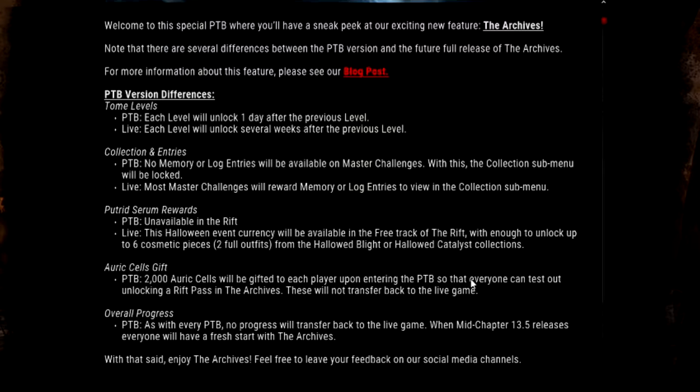For Putered Serum Rewards: in the PTB it's unavailable in the Rift, but for the live game, the Halloween event currency will be available in the free track of the Rift with enough to unlock up to six pieces — two full outfits from the Halloween Blight or Hollowed Catalyst Collection. This is basically referring to the Halloween Blight event coming up soon with new skins. For Orccells gift, the PTB will give everybody 2,000 Orccells so they can enter and test everything out with the Rift Pass and the archives.